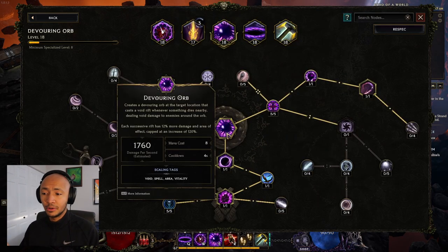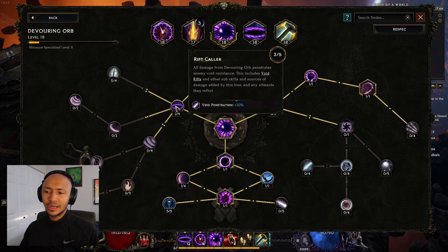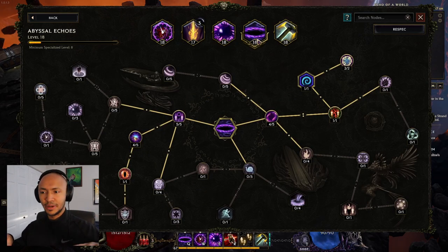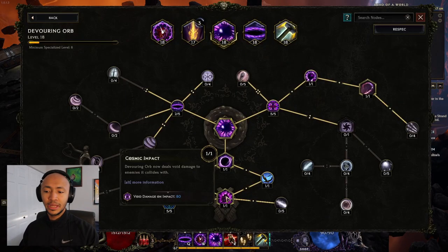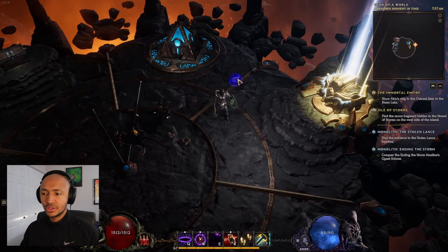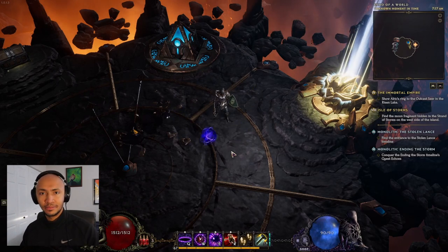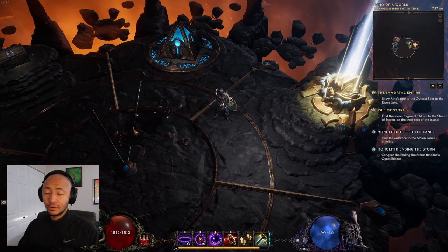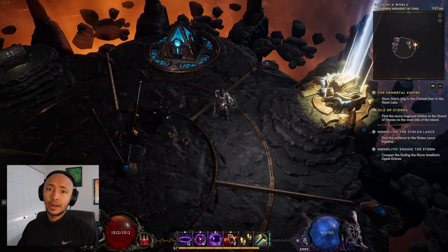The reason we use Devouring Orb specifically is that we want it to orbit around us. It helps proc all of the Abyssal Echoes debuffs. What you do with Devouring Orb is make the orb itself deal damage on impact, so everything touched by this orb is actually getting hit — it's hit damage. And all the Void Rifts that spawn from Devouring Orb when you kill something around you are also AOE hit damage, so those also proc Abyssal Echoes.